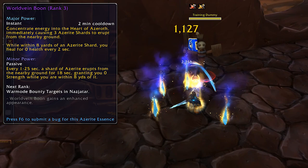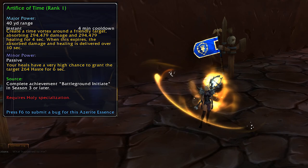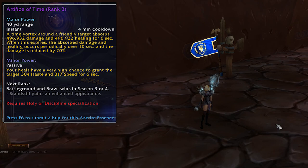We're onto the healer essences now. Artifice of Time creates a damage and healing absorb on your target, and then whatever gets absorbed is dished out over time. This comes from the Battleground Initiate achievement in season 3. Rank 2 comes from the Battleground Brawler achievement, rank 3 comes from the Battleground Master achievement, and rank 4 comes from battleground or brawl wins in season 3 and 4 — the same as one of the earlier essences.